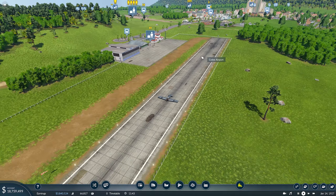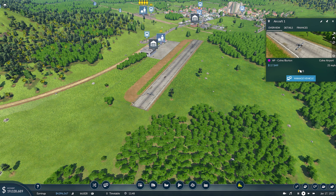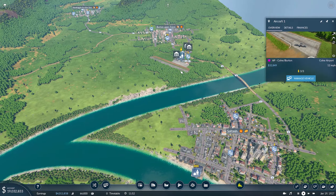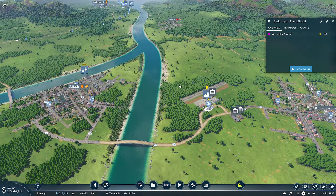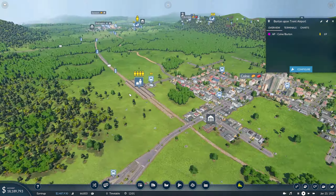We still only have the two aircraft running on it, and they only carry three. Down at the other end of the map at Burton-on-Trent, we have 69 people waiting — all obviously waiting to get up to Colne just so they can jump on this mainline train route.